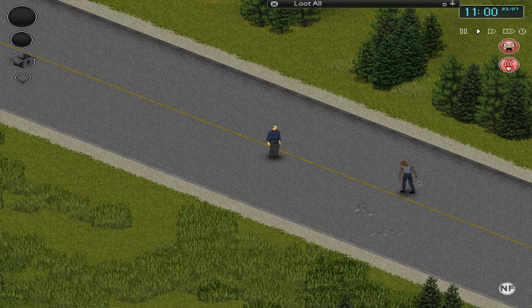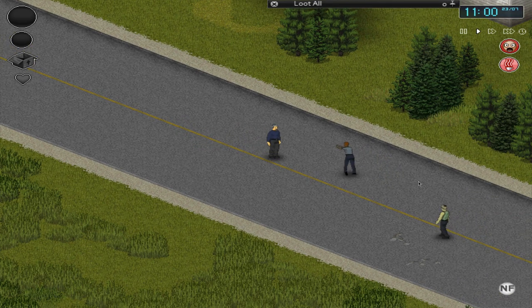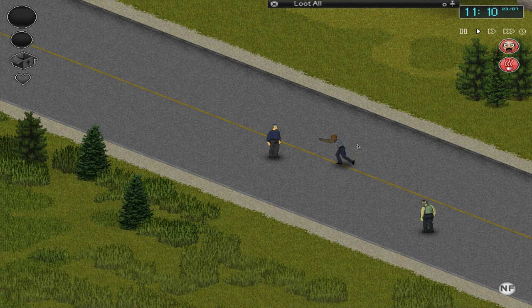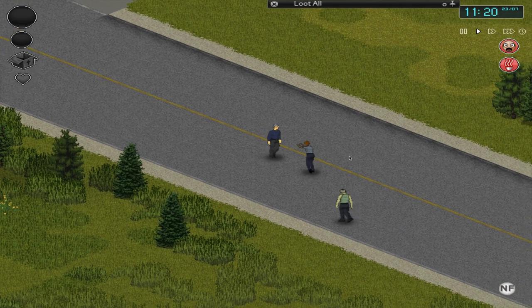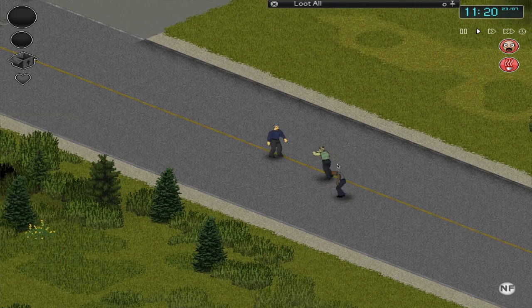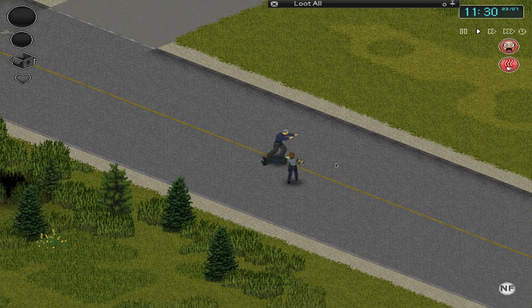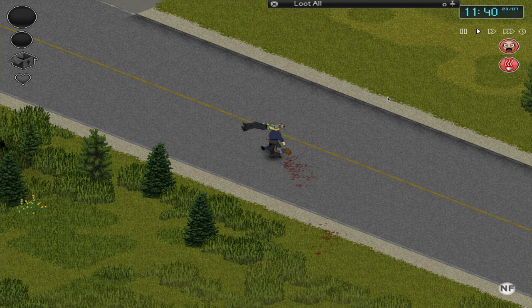Combat stance is also important for stealth. Walking makes medium noise, sprinting makes the most, but in combat stance you're effectively stealthing — so if you don't want to notify zombies, use it. Holding control, I can walk up to a zombie and left click to shove. Walking up again and left clicking while it's on the ground lets me stomp it. You know a zombie is dead when you hear the skull-crushing audio and see the blood splatter. Stomping isn't the most effective method but it does work.